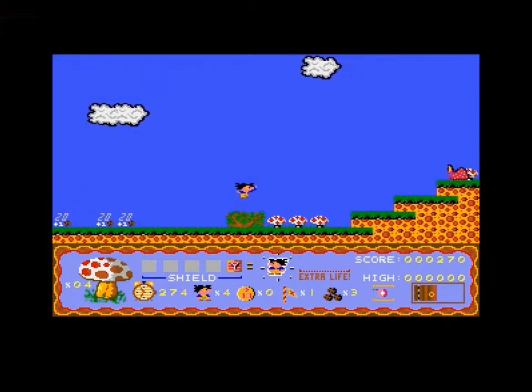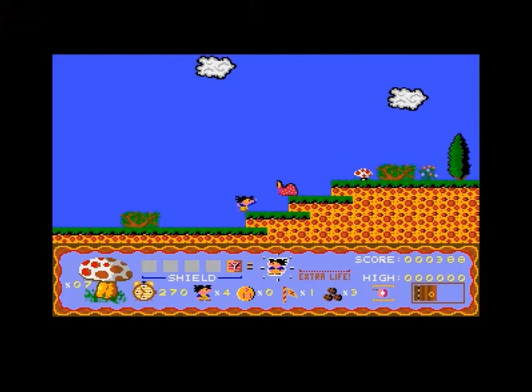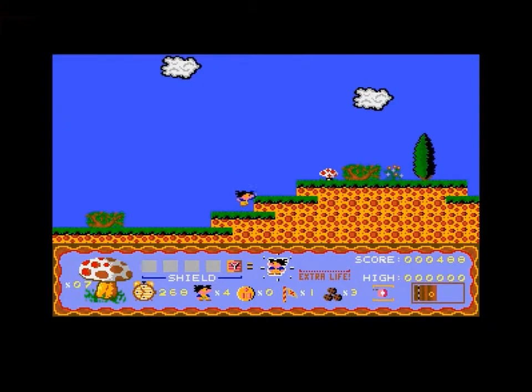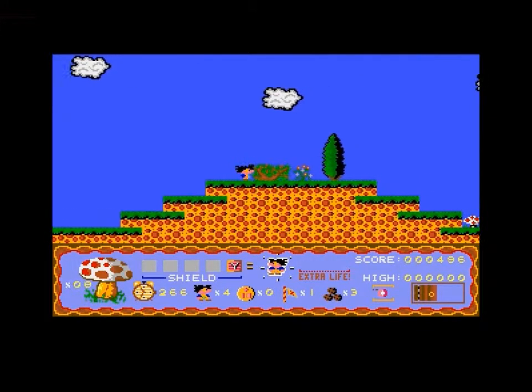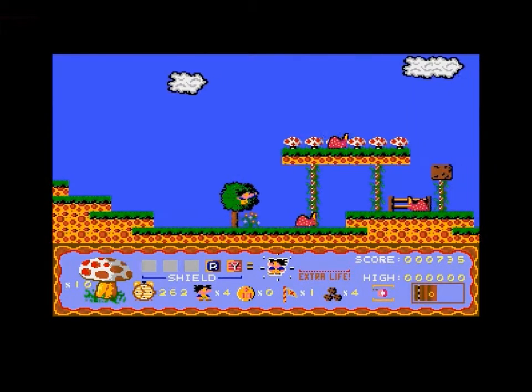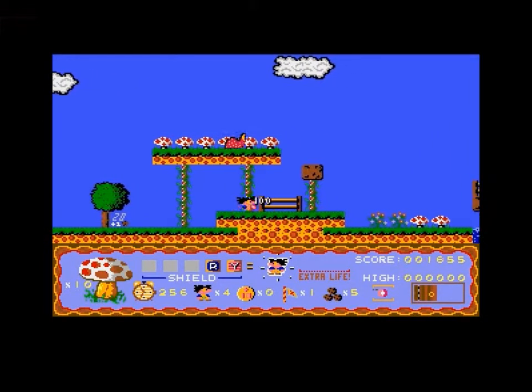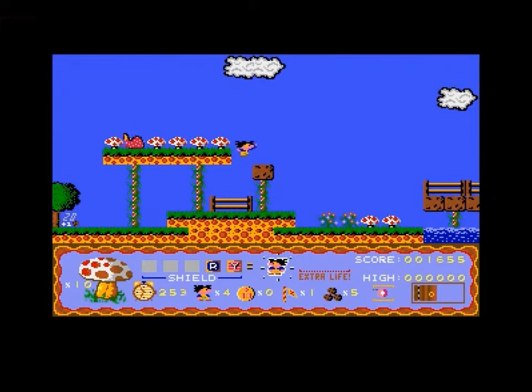So little Terry here has a yo-yo which she uses to kill the enemies and by some voodoo magic it gives you a lot of recoil when you kill enemies.